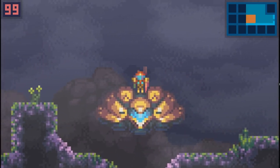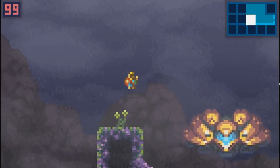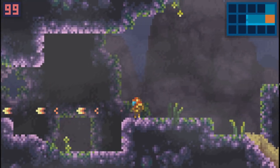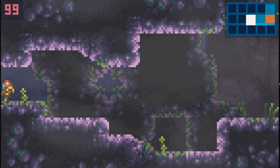You see this is Samus's ship - you can save once you stand on it, it saves your game and replenishes your health. This is the shot button, and this is the Power Beam.